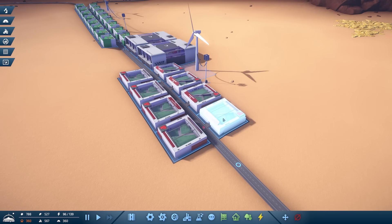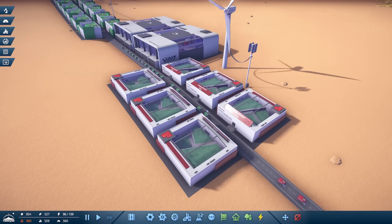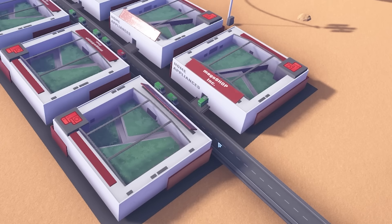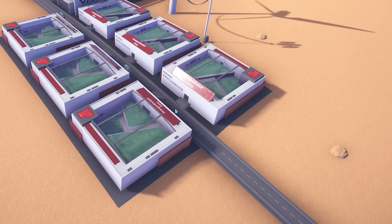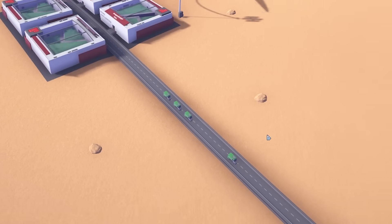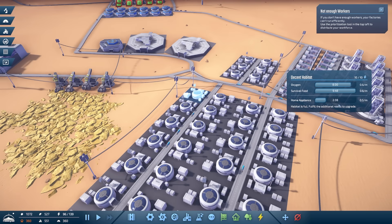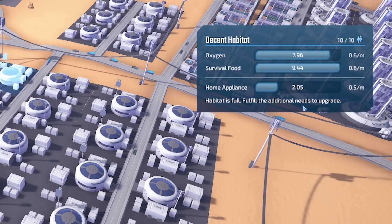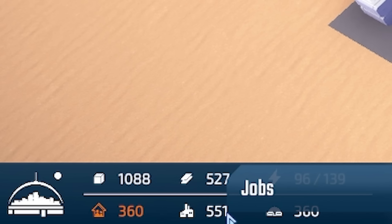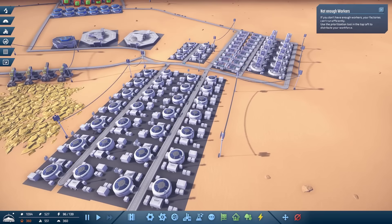It looks like they're not making it through, so I might have to delete some of these - I do want electronics to make it down to research. Here's a massive load - come on, make it through! They're all just going in. We're going to have to delete more of the reds. But look - now they're coming through, so finally they'll be able to make it down here where they can create some research.